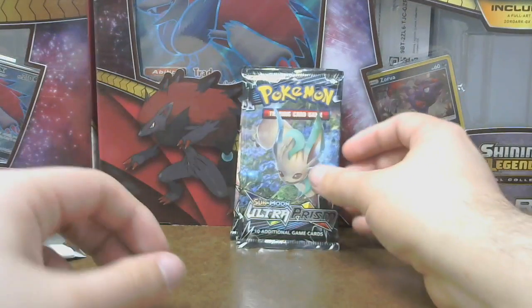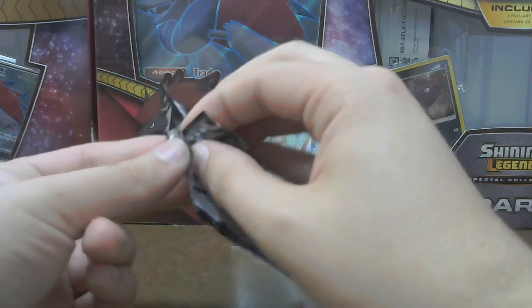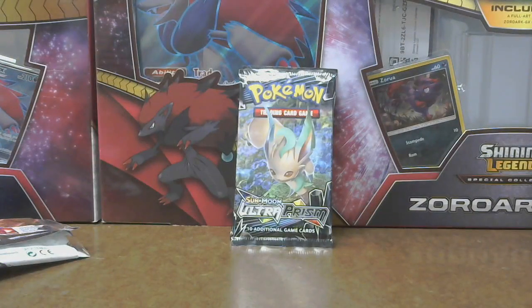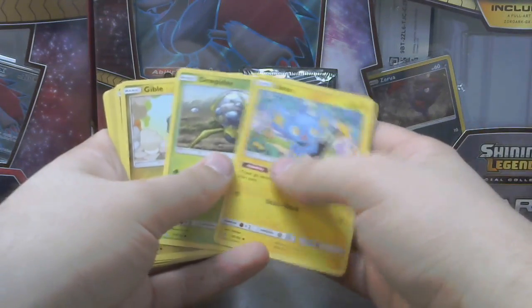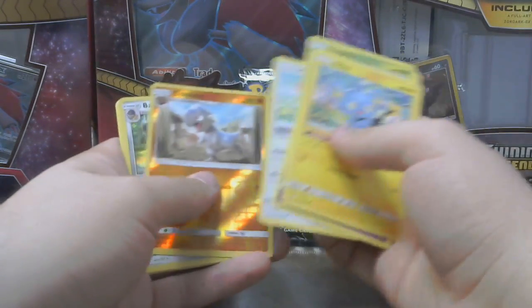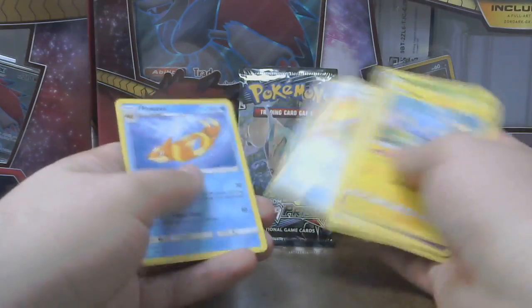Now, if y'all don't know, I'm a big big big big Eevee fan, and there are Eeveelutions in here. Alright, let's see what we pulled. We got Shinx, Dupider, Gible, Scorphipi, Lickitung, Cranidos, Vestiodon, Dark, Looker Whistle, Floodzil, and Lily.